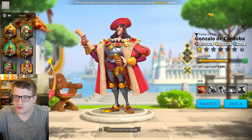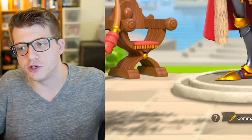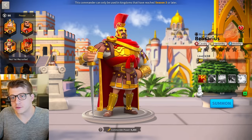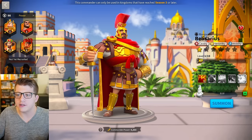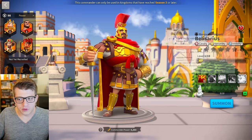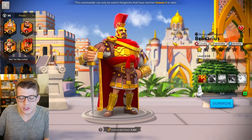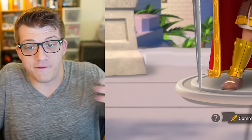For every skill they added to Belisarius Prime, they just clicked max, confirm, max, confirm — doing that until they needed to add more stars. After going through and maxing all the skills, they came into their commander view page, scrolled to the bottom, and noticed their Belisarius looked like mine does — the first skill unlocked and the rest locked.